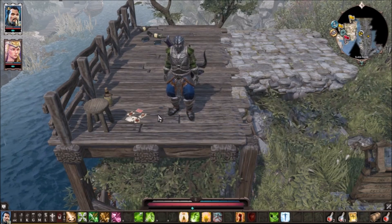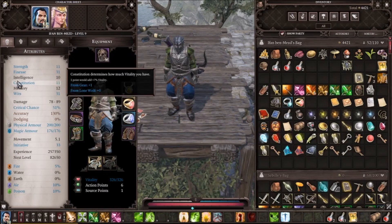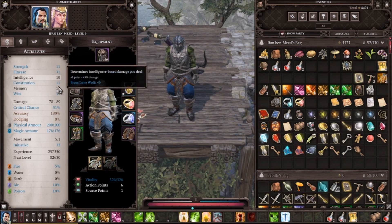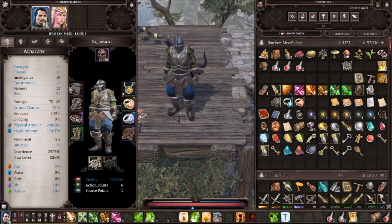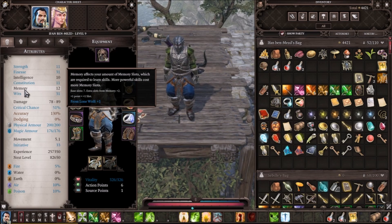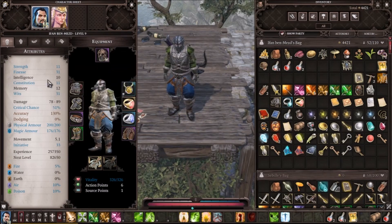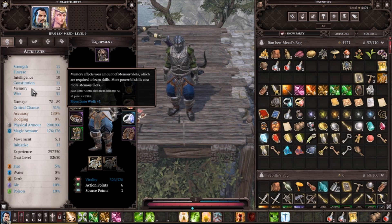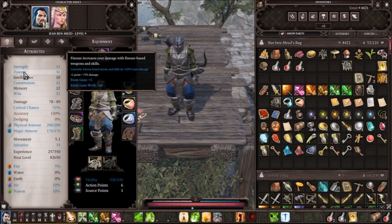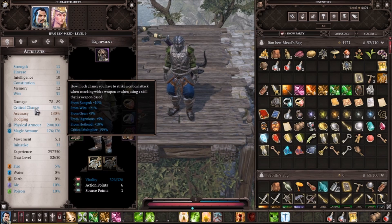So let's dive in and look at the stats. The first thing I've been doing is splitting 50/50 down the middle between finesse and wits — just bouncing back and forth. I did put one point into memory so I have enough memory slots to get all the appropriate spells I need. 12 memory slots is perfectly good going forward. We get finesse to scale up damage and wits to increase crit so we constantly crit with our weapon.